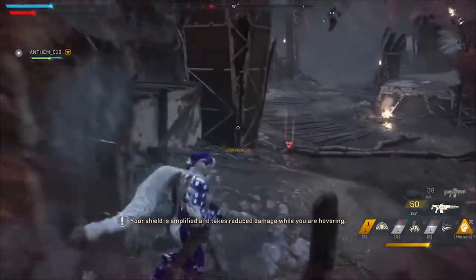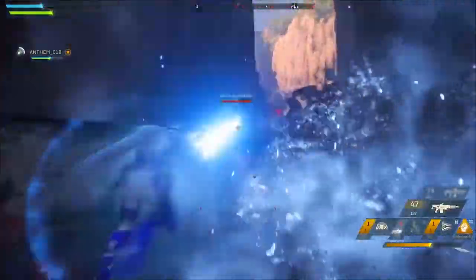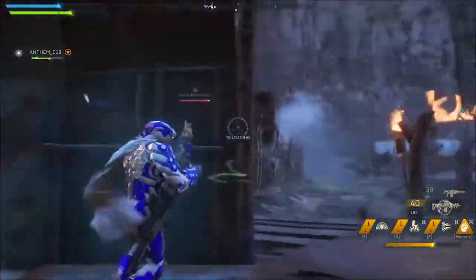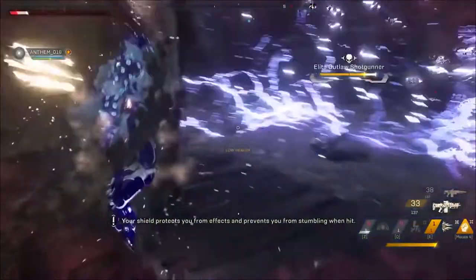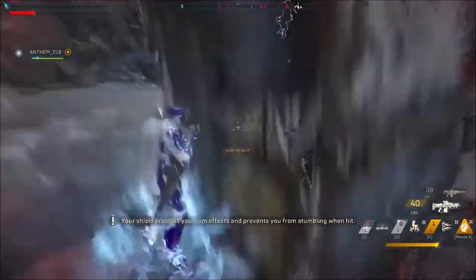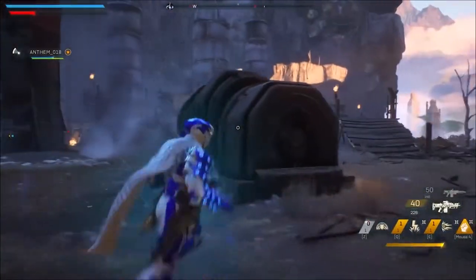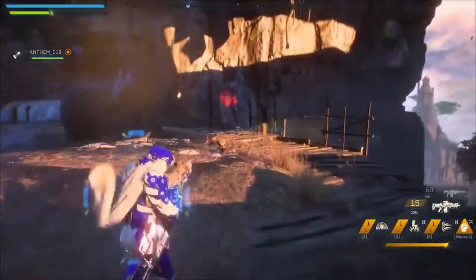We can talk about melee now. Pretty much all javelins detonate with melee — the Colossus, Storm, and Interceptor all detonate. The difference is the Storm has a fire detonator instead of the others, which are normal detonators. The Interceptor does stab damage and the Colossus has a kind of explosive blast radius, which is pretty cool. The only jack-of-all-trades is the Ranger — he has a shock baton and can slap people to prime them, then use his frag grenade or other abilities to detonate them. He is the only javelin able to prime with his melee, so a Colossus could smack someone the Ranger already primed and detonate them for a big explosion.